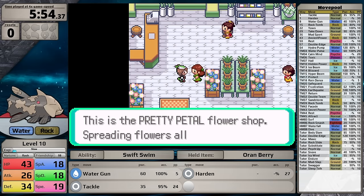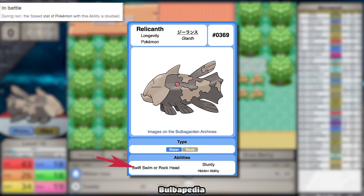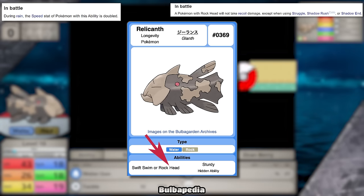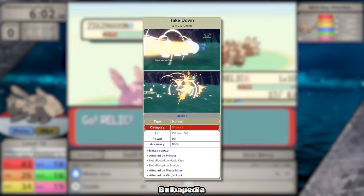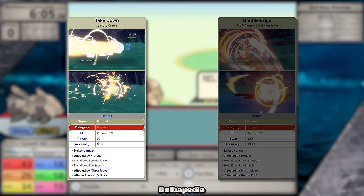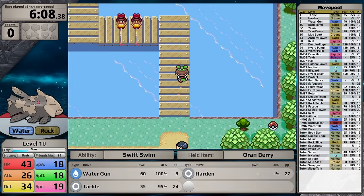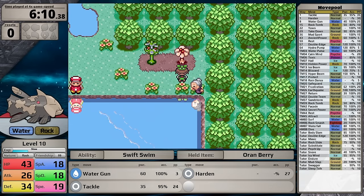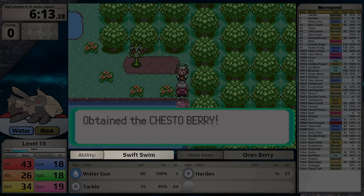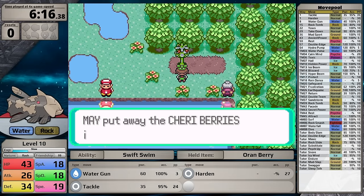The last thing to decide was which ability to use. Relicanth has Swift Swim, which doubles speed in Rain, and Rock Head, which prevents recoil damage. Rock Head might be useful since Relicanth gets Takedown and Double Edge, but both moves aren't great — Takedown has low accuracy and Double Edge comes late at level 57. I decided to go with Swift Swim because it could help my speed, especially against Wallace. After all, Relicanth takes neutral damage from Water-type moves thanks to its Rock typing.